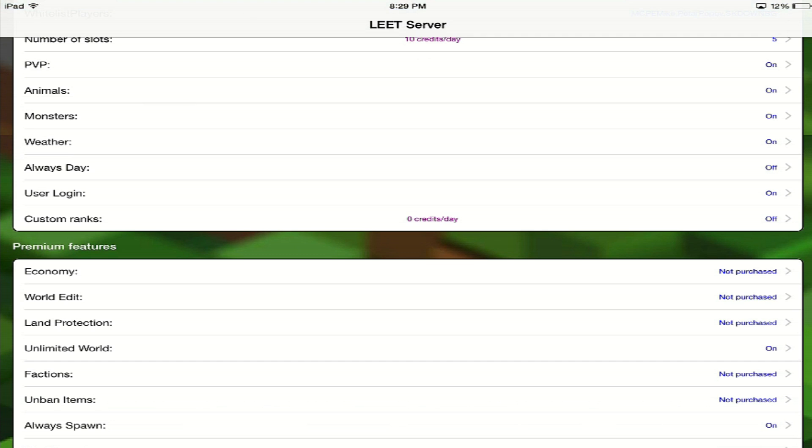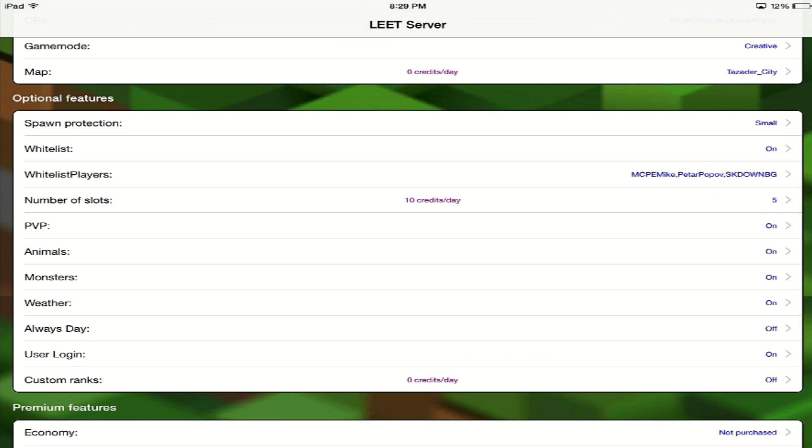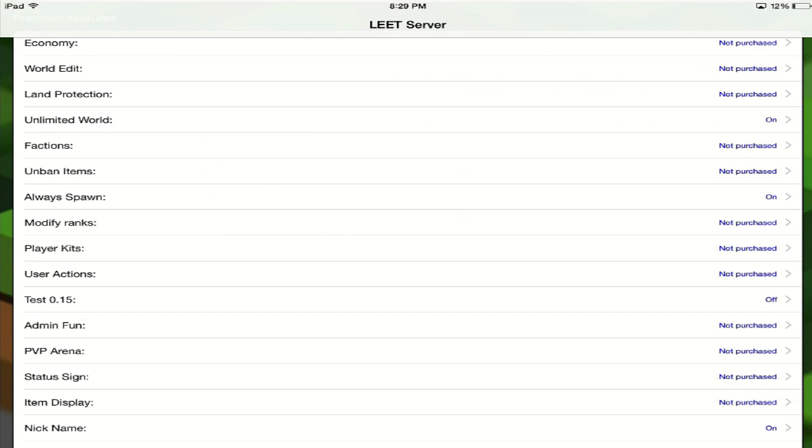The Leet staff are always available to support you in multiple different languages. As you can see in the app, you can set whitelists, you can set slots, you can buy your different plugins, factions, spawns, etc.